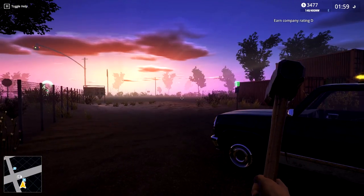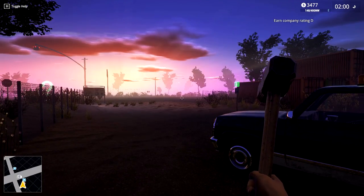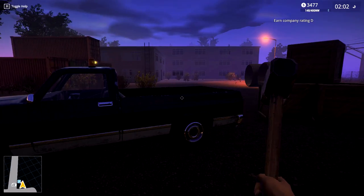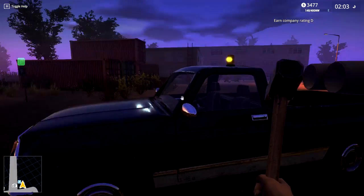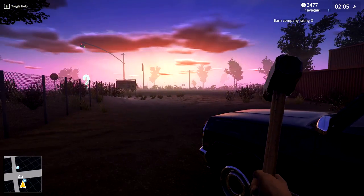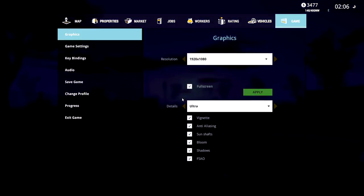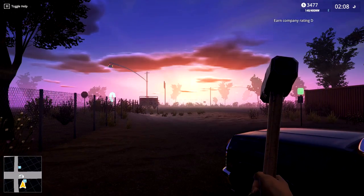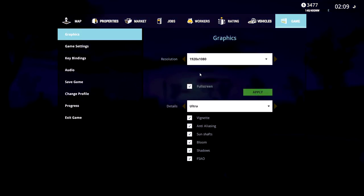All right gamers, welcome back. We're playing Demolish and Build 2018 - thank you so much for joining me. Hope you guys are having a great morning. We're back here and we just finished off basically the first two jobs in the last episode. We're going to get our company rating - it says earn company rating D on the top right hand side, and that's our goal here.